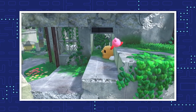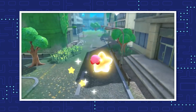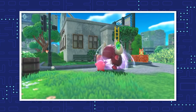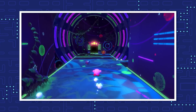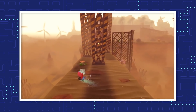Kirby and the Forgotten Land is the latest game featuring the pink hero who swallows everyone he meets. Like most Kirby games, players can inhale enemies to copy their abilities. This gives Kirby new powers to help him rescue Waddle Dees who were kidnapped by the Beast Pack. There are 12 copy abilities in Forgotten Land — 10 returning from past entries in the series, and 2 new to the game.